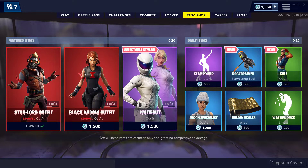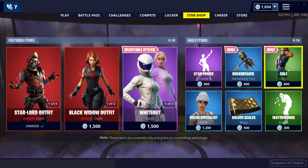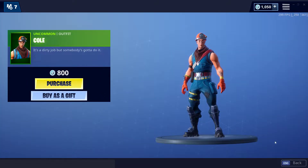Yesterday we got the new Rock Breaker pickaxe and the Coal skin — some very nice new skins, very cheap too. So if you're looking for a really cheap skin, that is a pretty good one.